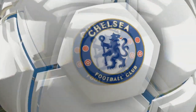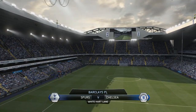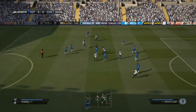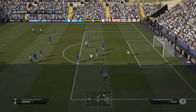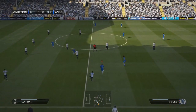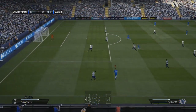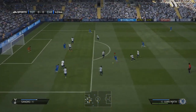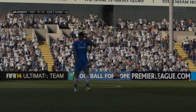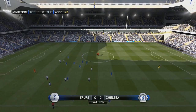We beat Man Utd 3-0 away at Old Trafford, so if we could do the same away at White Hart Lane I would be absolutely thrilled. Chelsea-Tottenham is a massive rivalry — we had the Tottenham career mode on current gen and were able to beat Chelsea in that, so I kind of wanted revenge being a Chelsea fan. Aaron Lennon came very close, his effort just trickled wide of the far left-hand post. Eden Hazard steps inside, tries to find one on the edge of the box and drill it across the goalkeeper into the far bottom corner, but doesn't quite get his angles right. The goalkeeper, Hugo Lloris, makes a decent save and we go in at half-time 0-0.